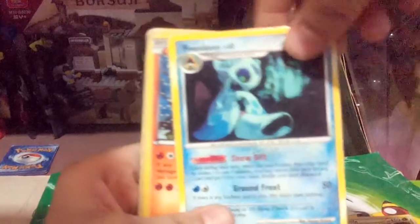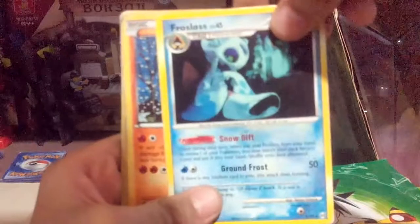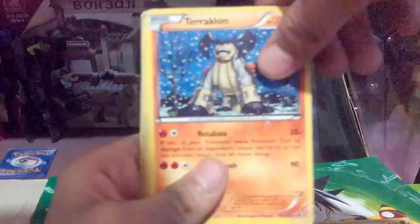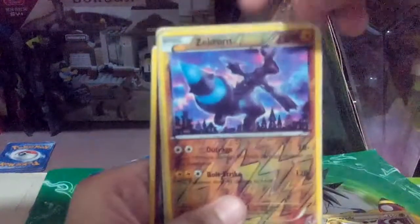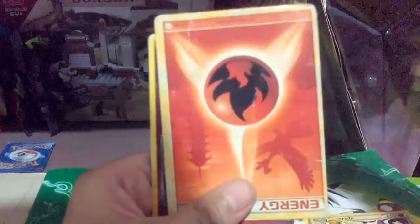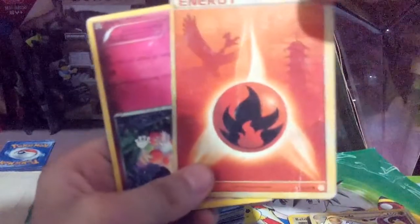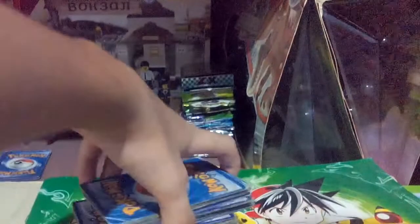Frostlass, level 45. Terrakion, Zekrom. Energy. Fire energy. And Mr. Mime. Now let's get on to our second one.